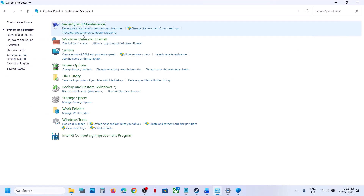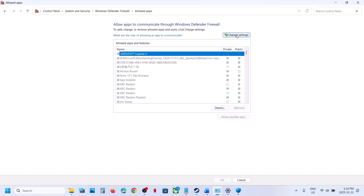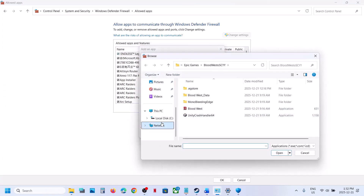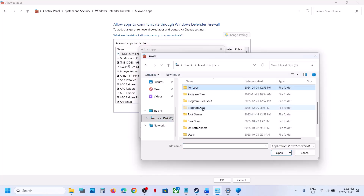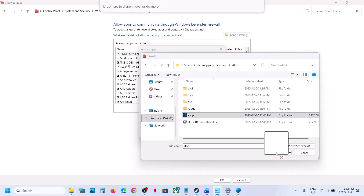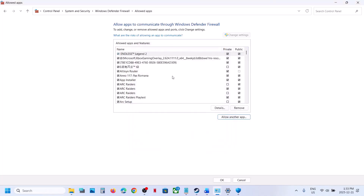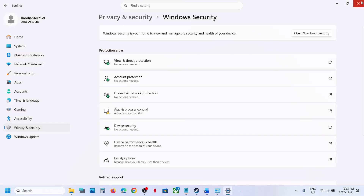Also, type 'Control Panel' in the Windows search box, go to System and Security, Windows Defender Firewall, Allow an app or feature through Windows Defender Firewall, click Change Settings, then Allow Another App, browse to the game installation folder, select the game EXE file, click Open, then Add. Once the game is added, make sure both Private and Public are checked, then relaunch the game.